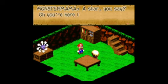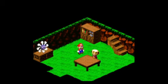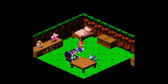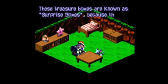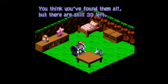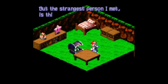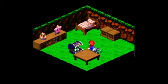A star, you say? Oh, you're here to see our star. She's upstairs, so go — feel free to take a look for yourself. Sometimes if you jump at the right places, a treasure box will pop out of thin air. These are known as surprise boxes. I think you've found them all, but there's still 33 left. The strangest person I've met is that old geezer in Rosetown — definitely worth meeting.